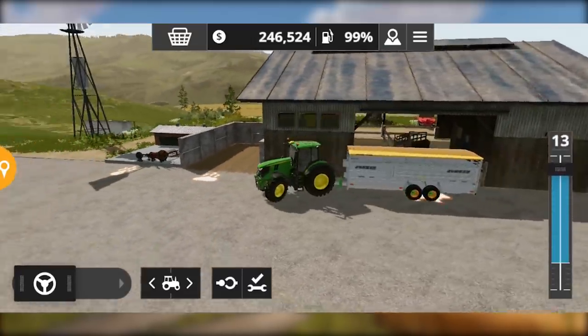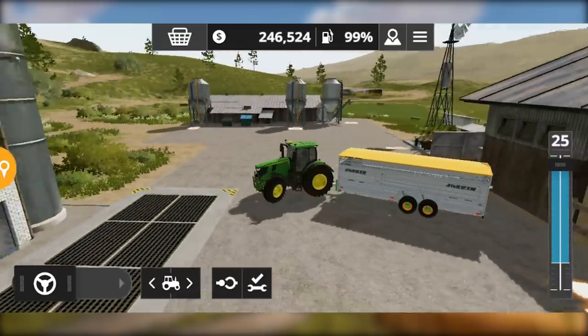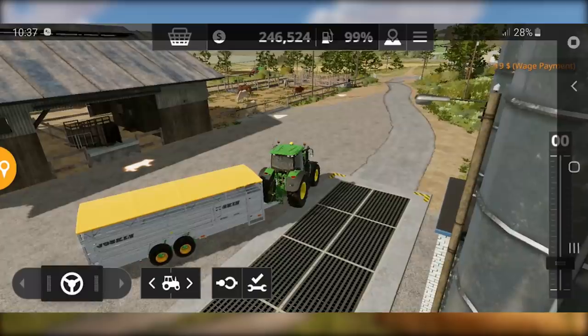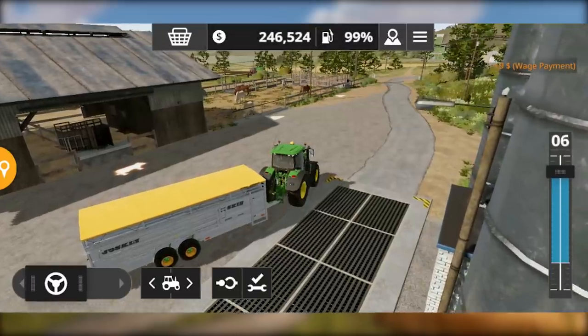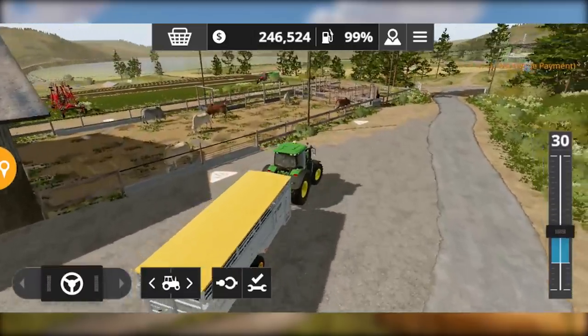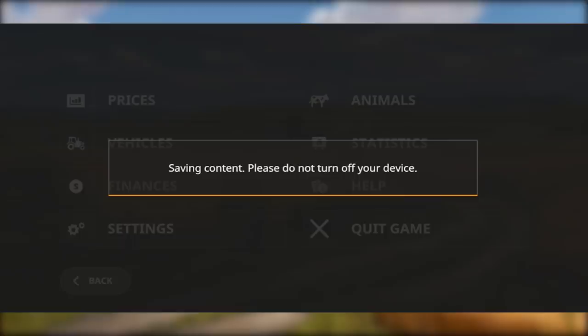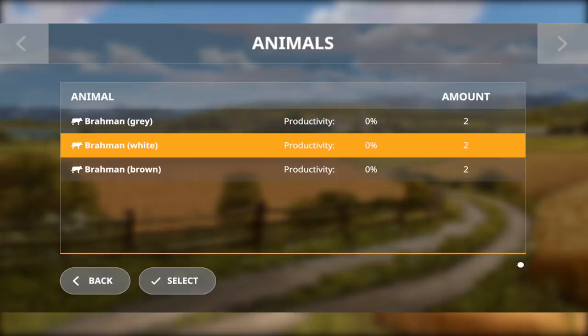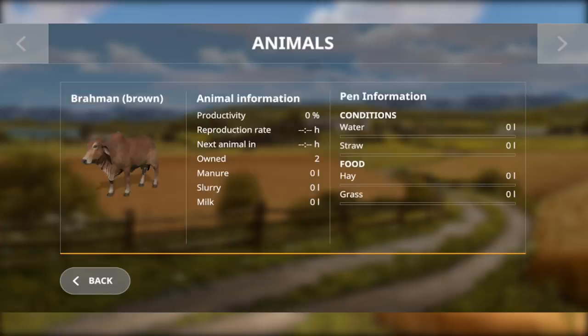Look how beautiful the cows are — they have many animations. Even in Farming Simulator 18 there were animations, but now the cows would dance on the map, which was a fun scene. If you open the animals menu, you will see the cows and if you click on them, you will see their productivity is 0% because they are literally dying. So we have to give them food.